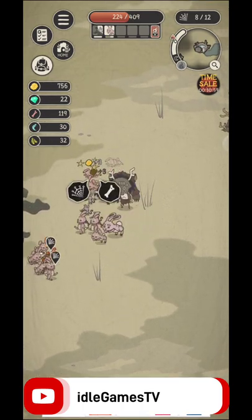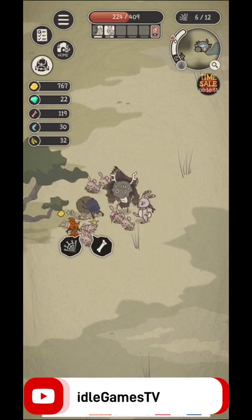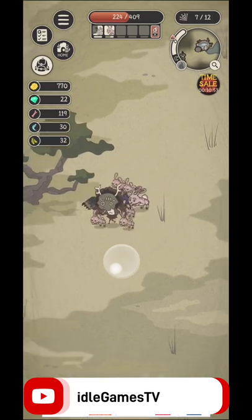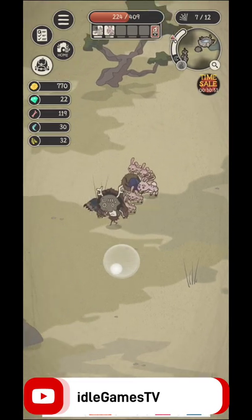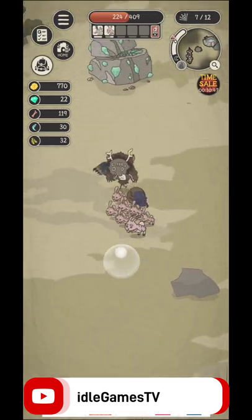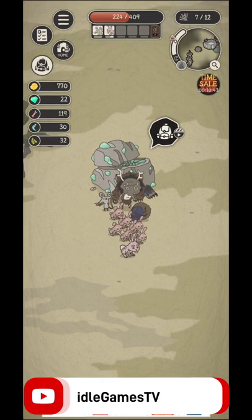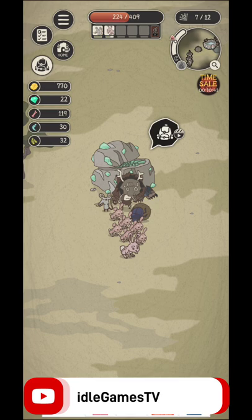Eventually some of your pets will die, so the weakest ones will die faster and you'll be able to place better pets in your team. That's also how you'll lose some bones. As you can see, I can watch an ad and get specific crystals that I can use to unlock new slots in my inventory and expand my party.